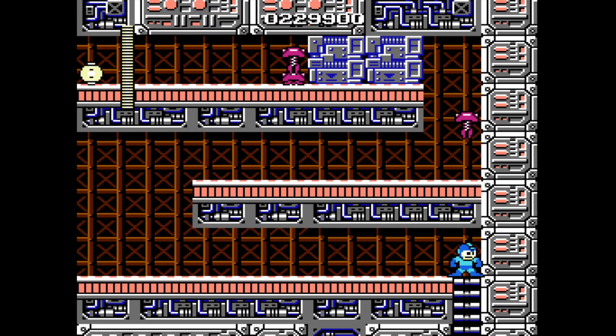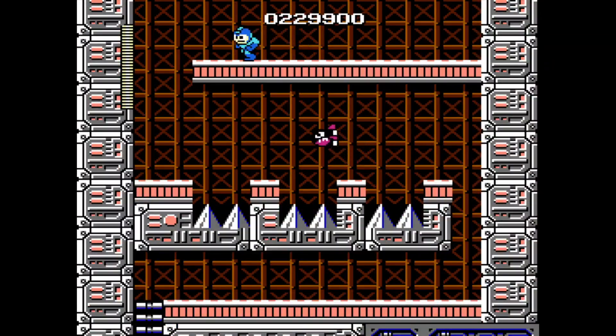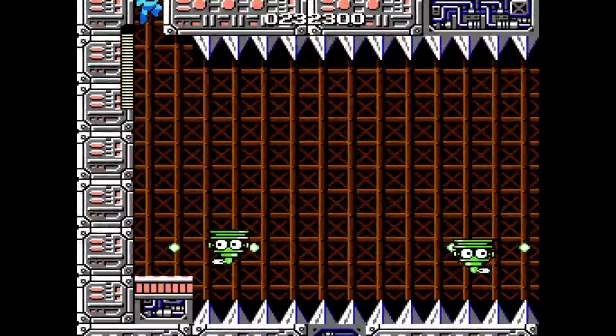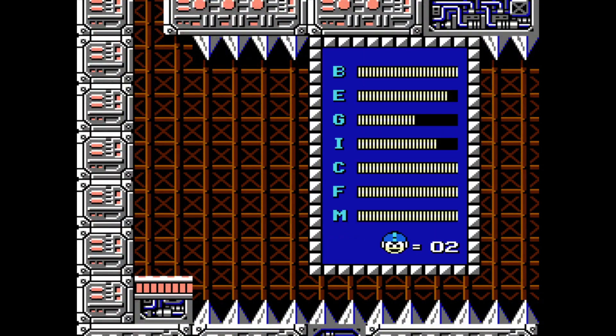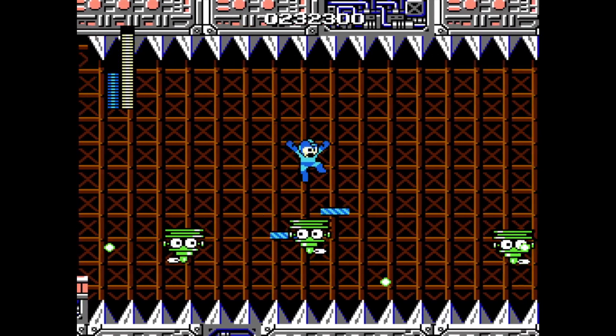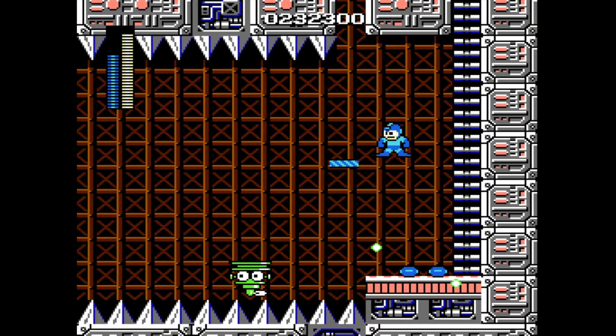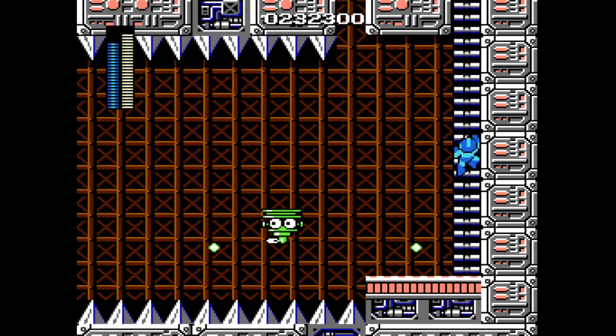Alright, now back to the Mega Buster. Down you go. And this room with Killer Bullet — just watch your timing. Got hit anyway. Use the Magna Beam and speed-clear this, because it is just the rudest thing I have experienced in a long time.